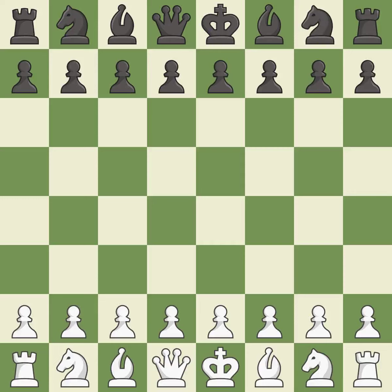Ruy Lopez opening, Berlin defense, 4. Bb7. Smooth — one player took the advantage and never let go. White really outplayed black in that one. Black had a good opening, but white was on another level. That was a well-fought middle game that white got the better of. White outmaneuvered black in the endgame.